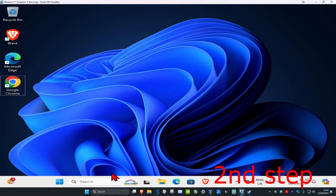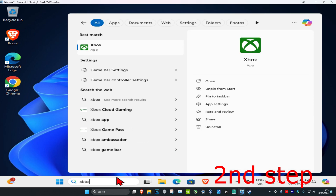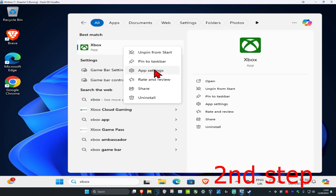For the second step, head over to search and type in 'Xbox'. Right-click on it and then click on App Settings.